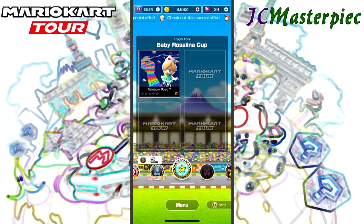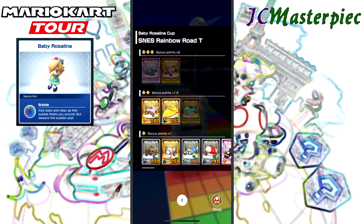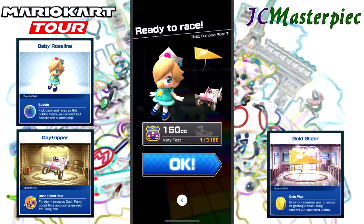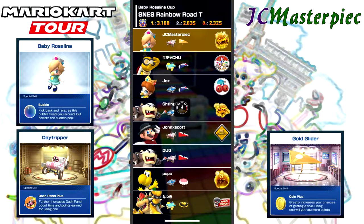We will be starting out with Rainbow Road T. So, Rosalina or Metal Mario — let's go with Rosalina. Let's go with Day Tripper and Gold Glider.